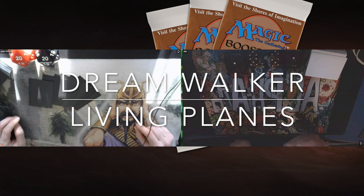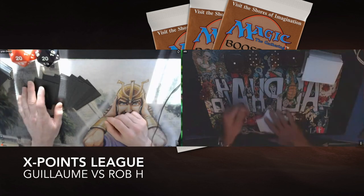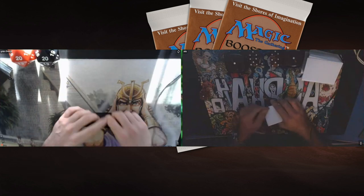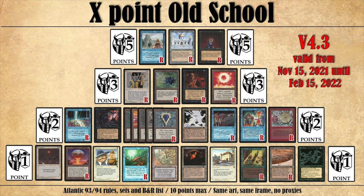Before I jump into the decks, I'd like to point out that this match is an X Points match. X Points is a format where you can spend 10 points on cards that have points allocated to them. For example, Ancestral Recall costs 5 points, and Black Lotus costs 3 points — so it's impossible to play Black Lotus, Demonic Tutor, and Mind Twist in the same deck.